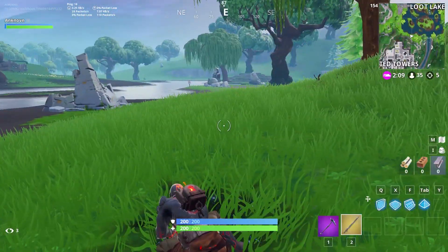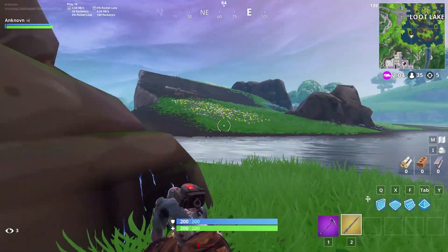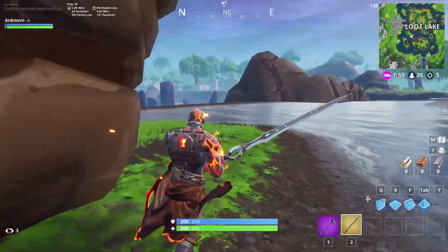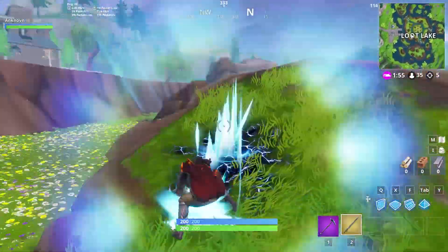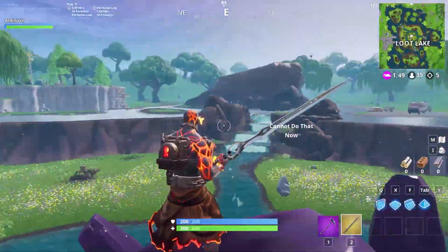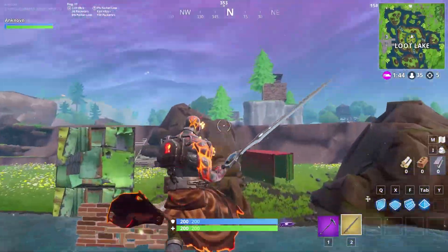We've got 400 HP, but it is squads, so it's gonna be pretty hard to kill everyone. Getting the sword might not mean you're gonna win the game, but it's definitely really fun - especially the jumping. You can jump using right-click and punch using left-click.